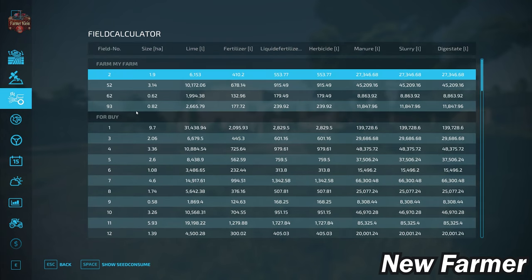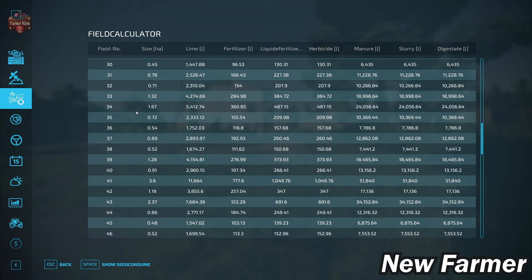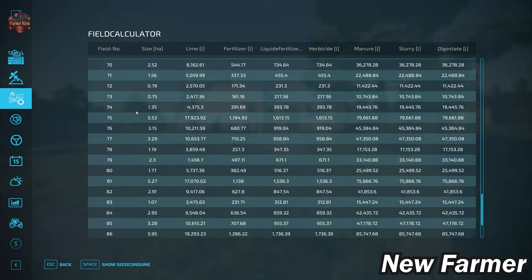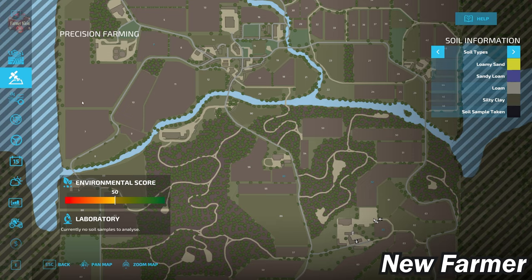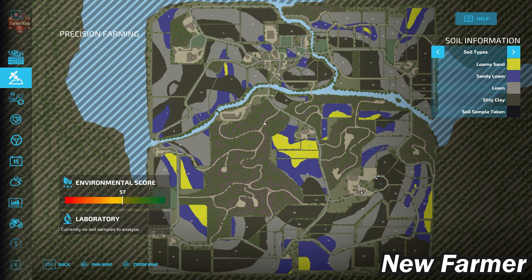Looking at the field calculator screen, we can see the sizes of each specific field. Taking a look at the custom soil map: while the game log says it's a custom soil map, it does look an awful lot like the generic soil map. We've got a fair bit of silty clay and loam to the south and north, and right in the center of the map our main farm area is surrounded by silty clay. The pig area has a good bit of loamy sand and a little bit of sandy loam around it.